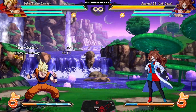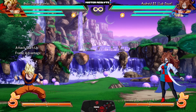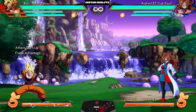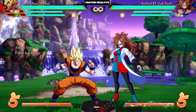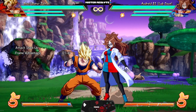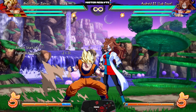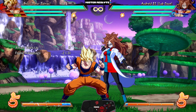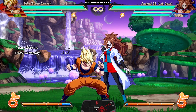For the EX version of Dragon Fist, not only is it a tracking overhead with invincibility, they've made it more plus — slightly more advantage than before. His light Tatsu's speed was also increased and now comes out at a whopping eight frames, with the hit reaction changed so you can get combos off of it. He's got some pretty crazy combo routes now thanks to this move.